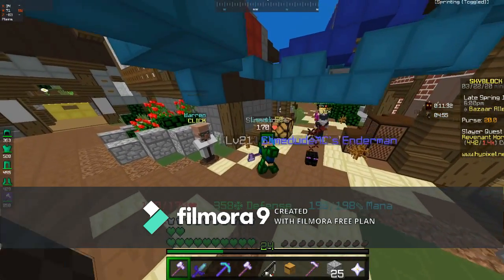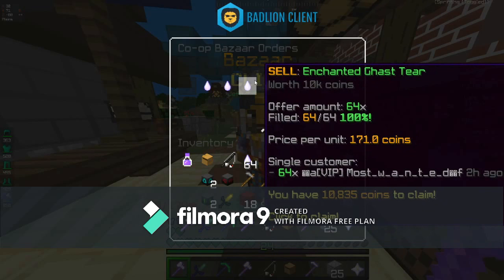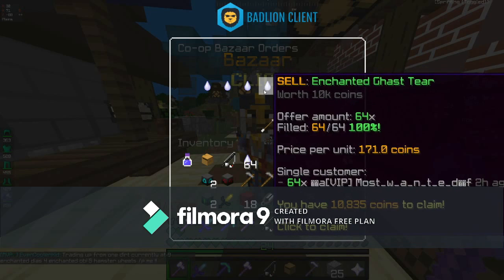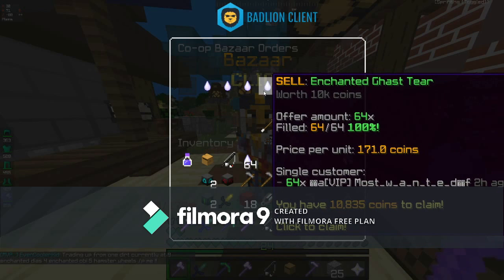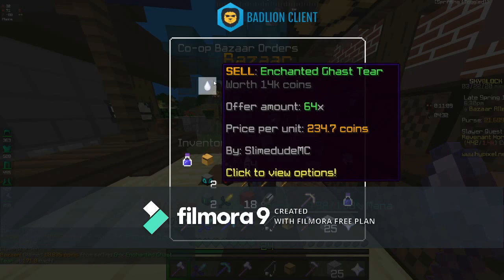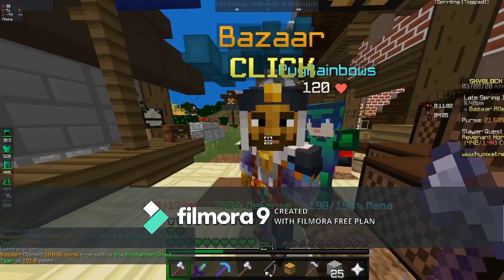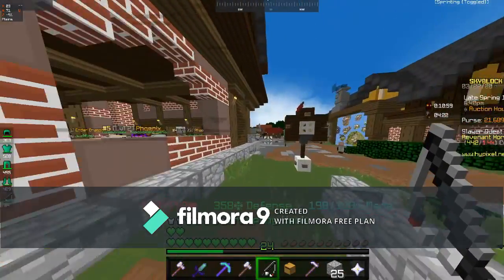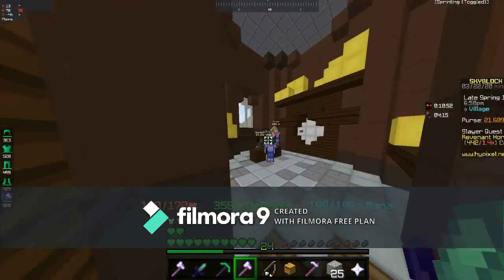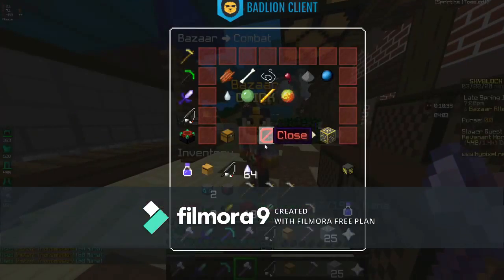So today we'll be going over the bazaar. Currently there are features such as selling stuff. I found that these coins are selling for a lot — I think they sell like a bit more than twice the price as for NPCs. They do take some time to collect but it's been pretty good. Throughout this entire day it's given me around maybe 300,000 to 400,000 coins, so that's been pretty successful.